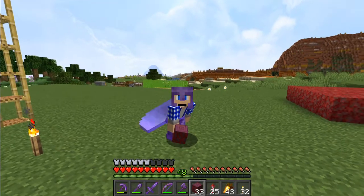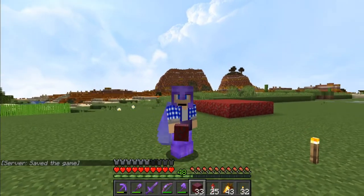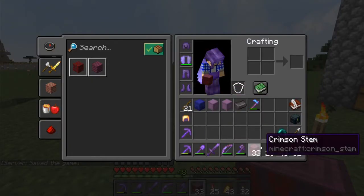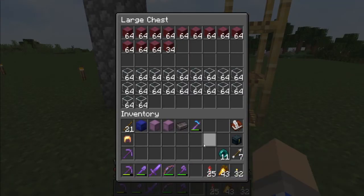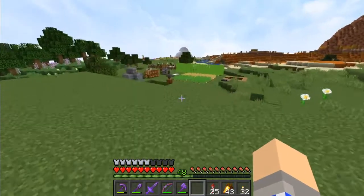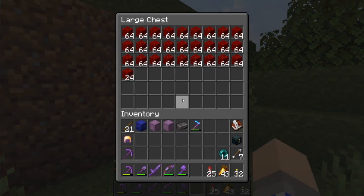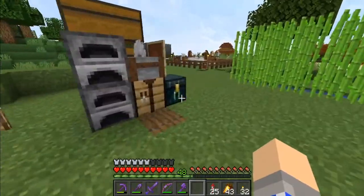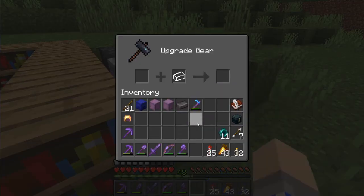Welcome back to a brand new episode here on the Craft and Coffee server, episode number seven. I was just cutting down some crimson fungus trees because I needed some crimson stems for today's project. Cutting down these trees really does a number on a hoe for the nether wart blocks - the leaves, so to speak. I've gotten rid of a bunch of them, but since we're going through durability on my hoe so quickly, I'm going to turn it into a netherite.